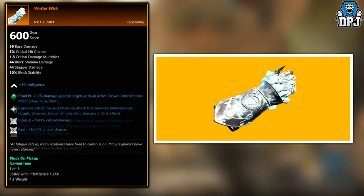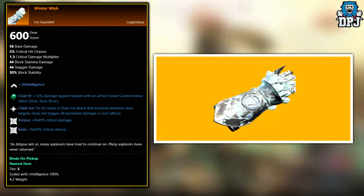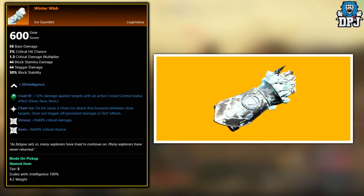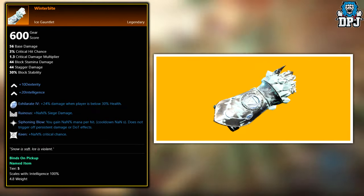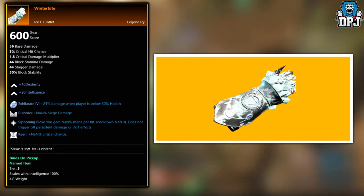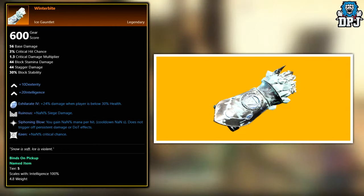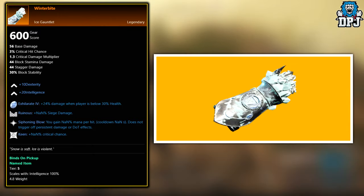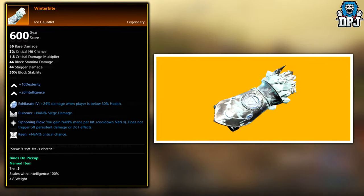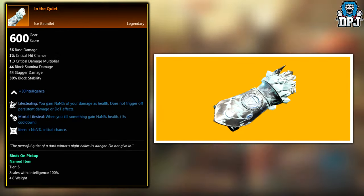Next up, we have the Winter Wish. This legendary is an exclusive drop from the Garden of Genesis Expedition Boss known as Alluvium Mild Care Taker. Next up, we have Winter Bite. This legendary you can drop from level 59 and 60 Lost Equipment Caches. Next up, we have the Gripen Rhyme. This legendary can also drop from level 50 and level 60 Lost Equipment Caches.